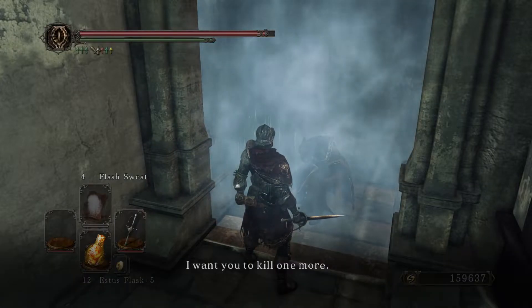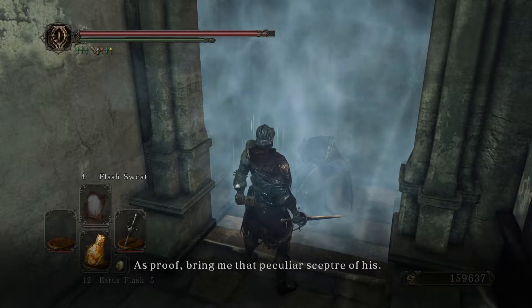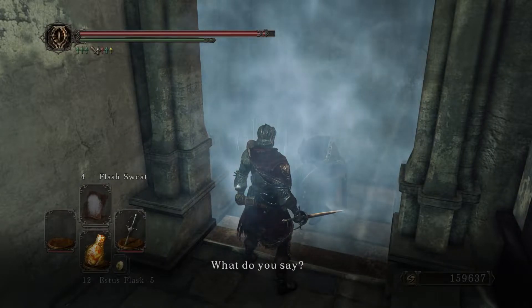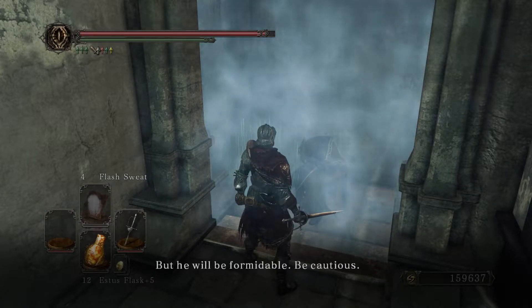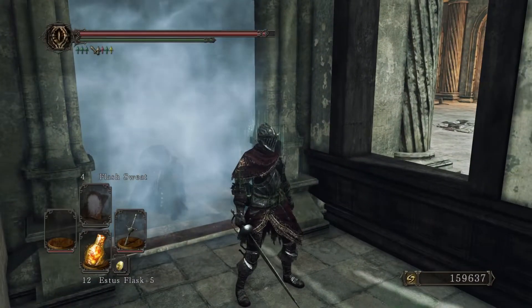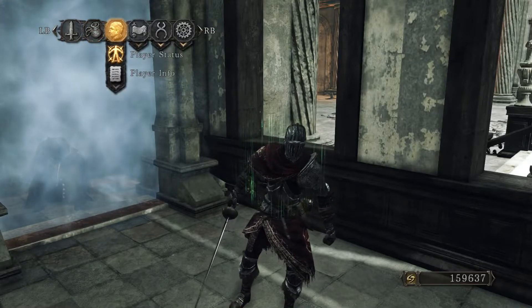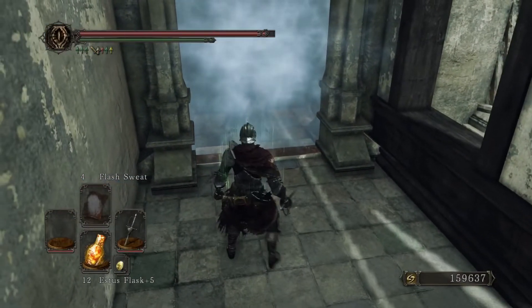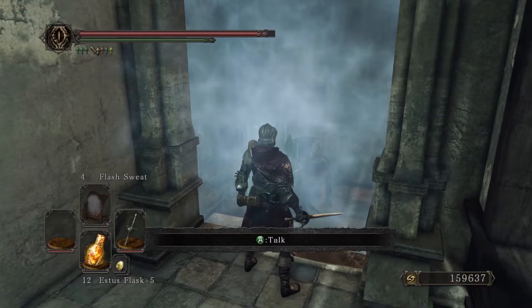Alright, who's next? He says: I want you to kill one more — your target is Felkin the Hexer. As proof, bring me that peculiar scepter of his. He will be formidable; be cautious. So Felkin the Hexer is our next target. His scepter is what you need, and again, you can get it by either killing him or you can get it by having the stat requirements — I believe you need around 18 or 20 intelligence and faith, which is a fairly large stat investment but with a soul vessel you can get that easily.